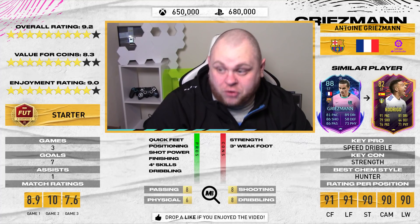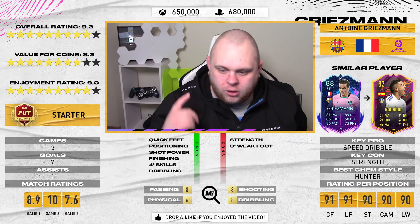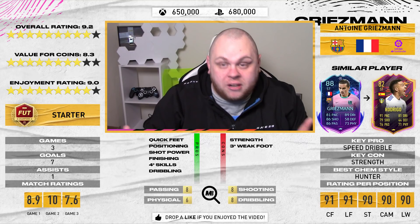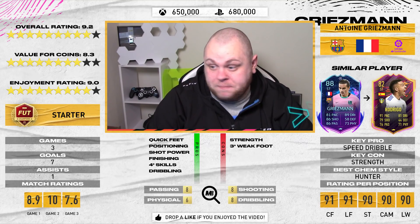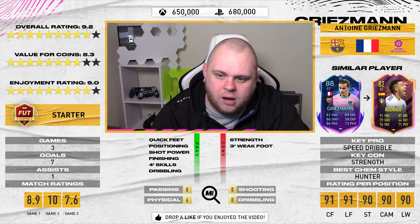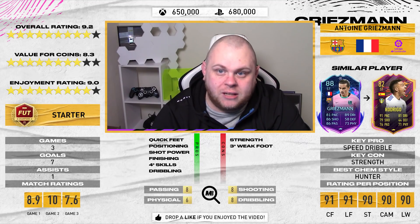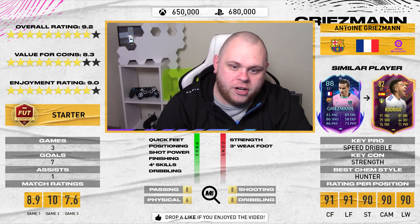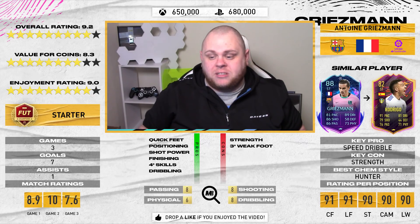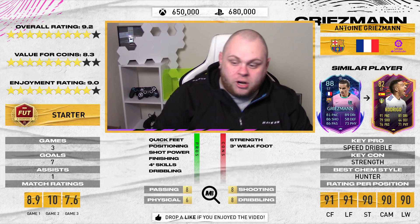Griezmann is good on this game — he scored seven goals in three games with one assist. The third game was a friendly which doesn't count for your record, but he was very impressive. It reminds me of his normal card — when given a chance he finishes. This card does the exact same: if he gets a chance, especially on the stronger left foot, he's going to score. The weak foot and strength are definite cons.